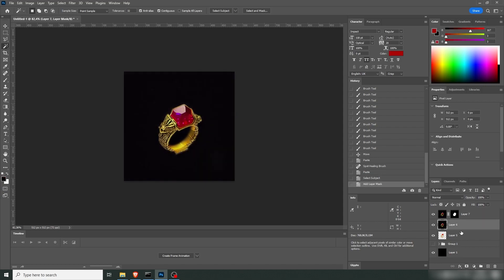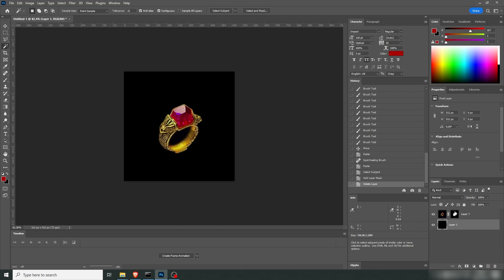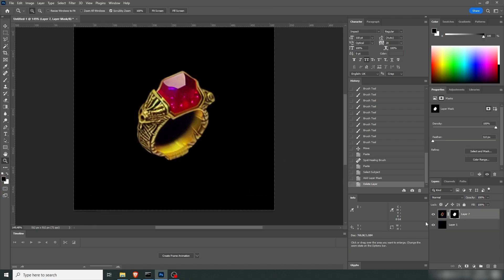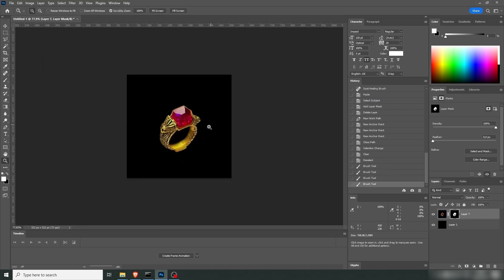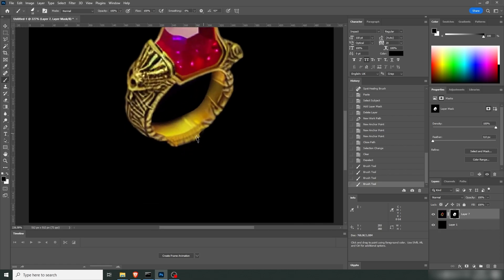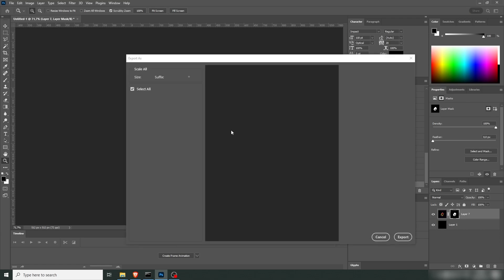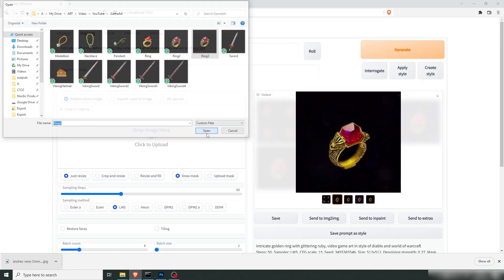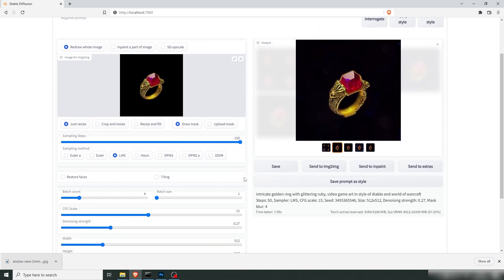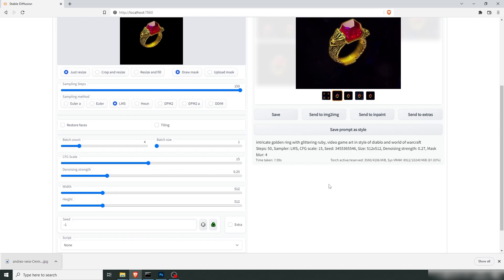We're going to try to clean this up a bit — get this in, mask it and remove all the old stuff. We can probably remove some of this blur as well because we want it pretty sharp. There we go — not perfect, but let's add some back in here, remove this part. This will be ring number three. Get this back in, and now we're going to try and get some details into it, so we'll up those steps, keep strength low, scale high. Let's see.